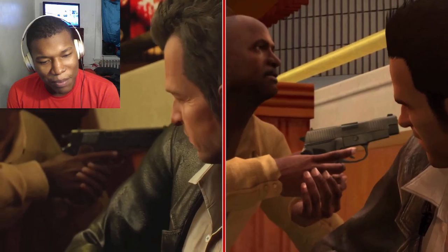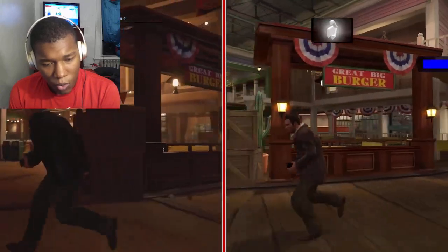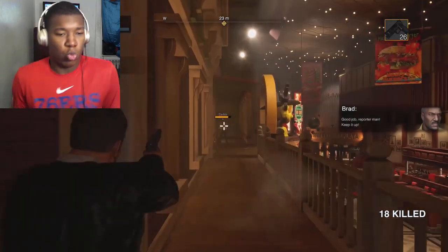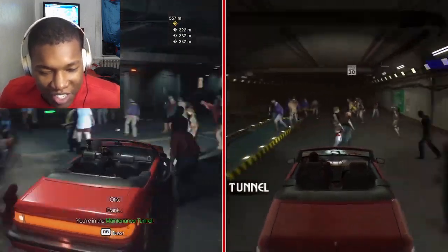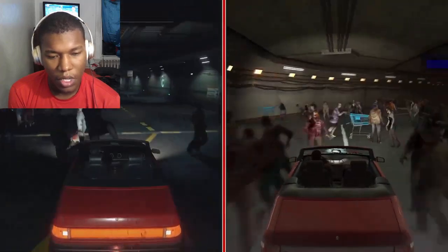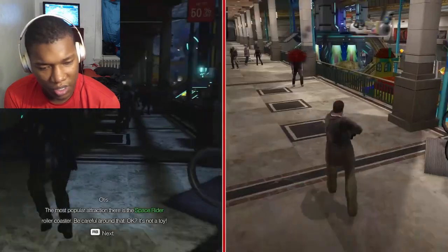In the older version he kind of looks like Michael Jordan a little bit. Hey bro, I got your cover — make sure you guys run around the back and get him. Bro, get behind the wall. Brother, you are getting lit up. I wonder, like, with that type of card, how many zombies would, like, mess up your transmission? Space rider rollercoaster — be careful around that, okay? It's not a toy.